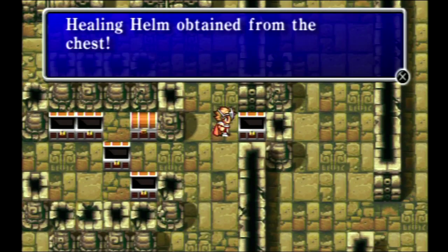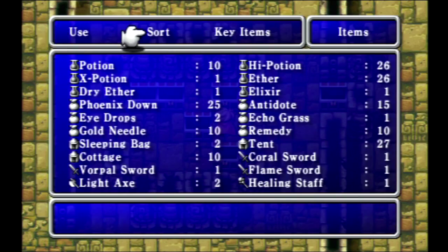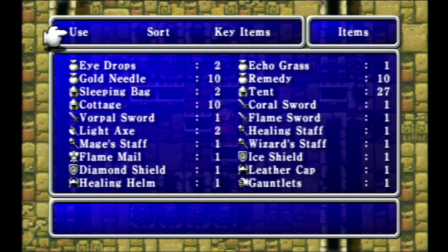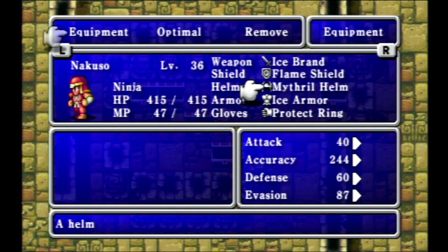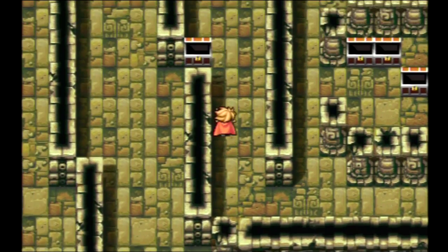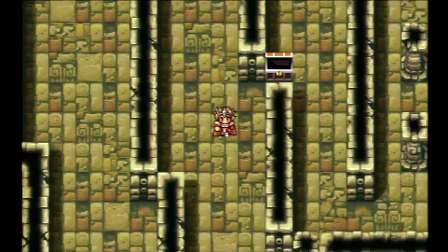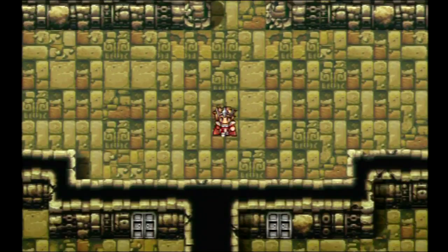Still getting a lot of Gil, and hey — a healing helm. The purpose of the healing helm is kind of like the healing staff. You're actually going to get another one of these in here. When you use it in battle as an item, it'll cast Heal on your party. So you can use all three of them once we get the second one, to have three party members each cast Heal — recovering around 100 to 150 HP per battle without using any MP. That's going to be useful once we finish the Mirage Tower and head to the Flying Fortress, because we're going to be taking a lot more damage.